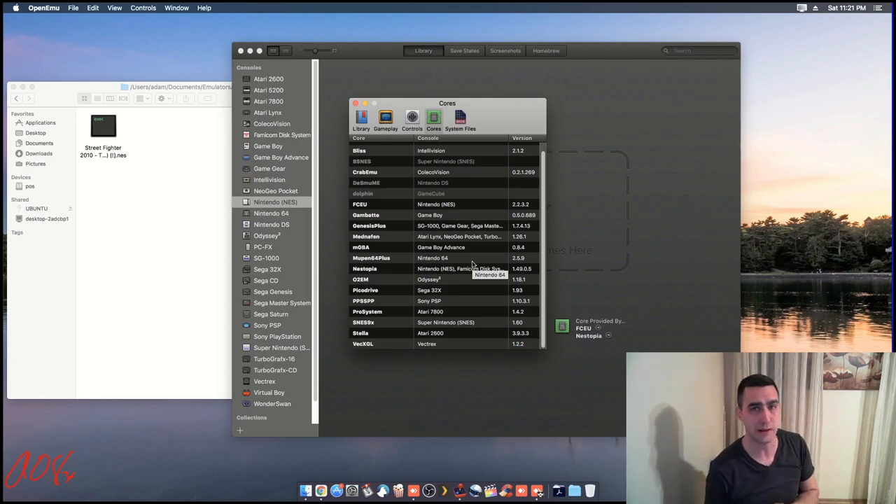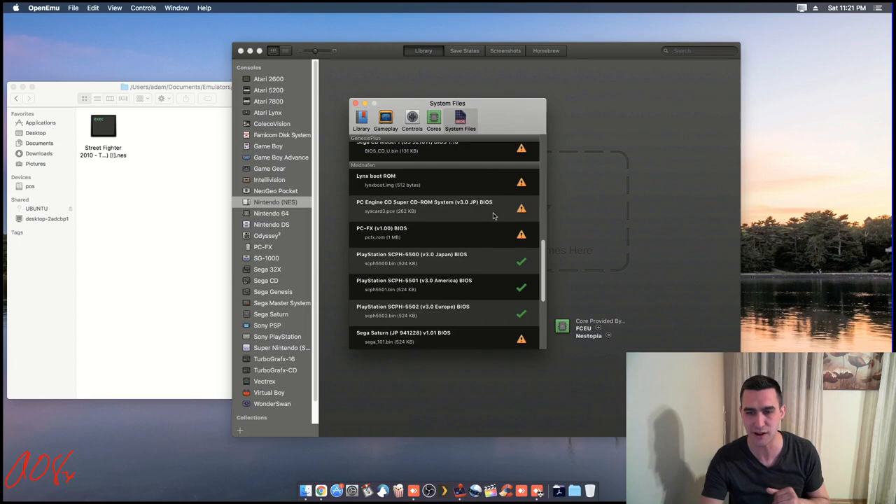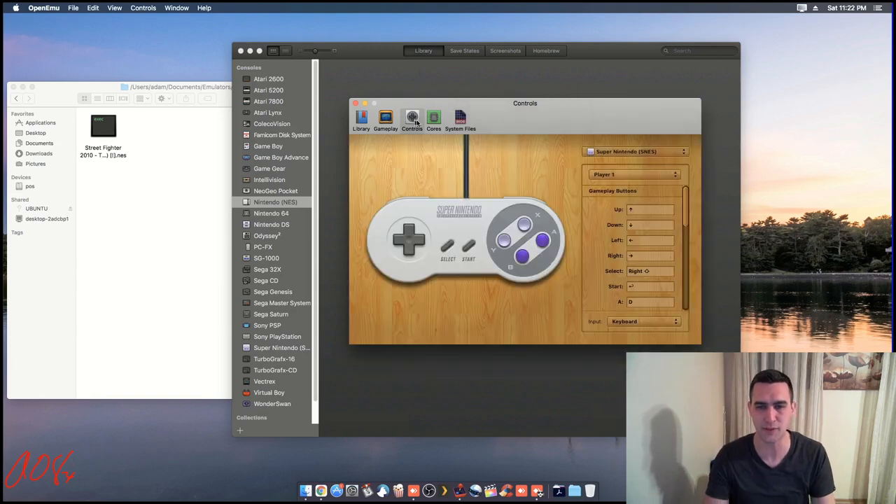If there's a system you can't play, check their wiki page to see if you need system files — you might need additional files on top of just the ROM. Some games are hard-coded for a different region. With PlayStation, I've got the BIOS for Japan, America, and Europe, so I can play games from anywhere. But if you have just the American BIOS, you could only play games ripped from American releases, because they're different in Japan and Europe. Part of that is NTSC versus PAL, but it's more so a marketing and trademark thing — a game might have one name in the U.S. and a different name in Japan because trademark laws differ.